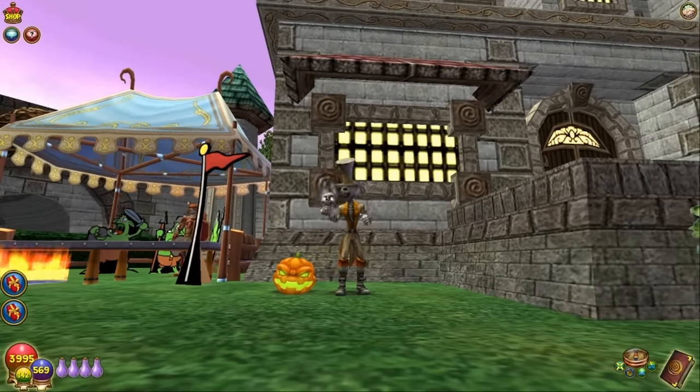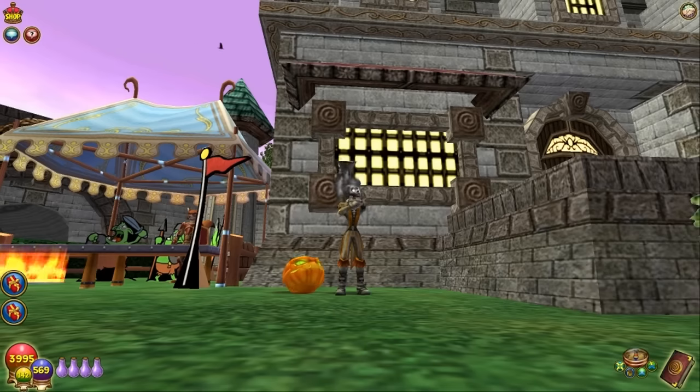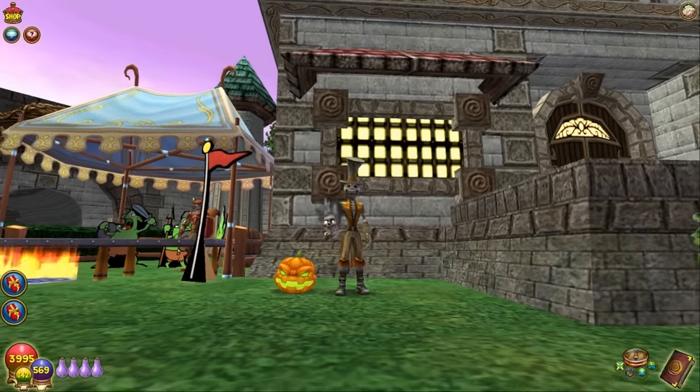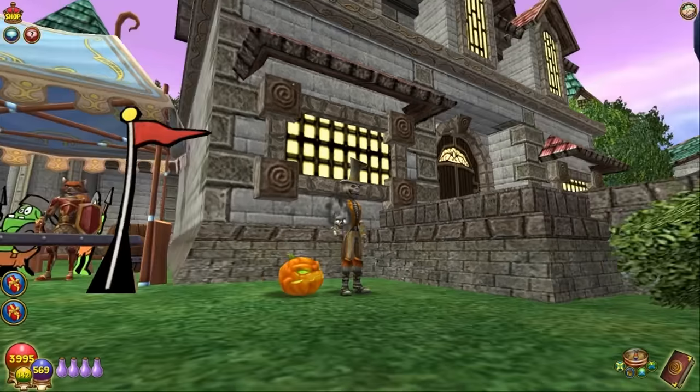I might have liked to have had it flying better, but that's all right. It can be on the ground like that because it would make a really good garden pet. You can put that to the edge of your garden and scare - talk about a scarecrow! Woo-ha! Look at that pumpkin.